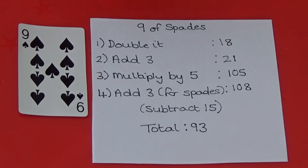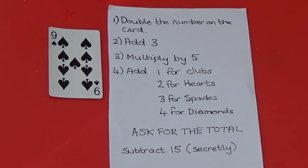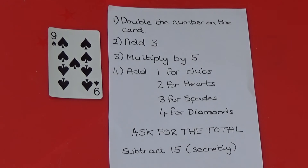Once I know the score is 108 I secretly subtract 15, which gives us 93. The 9 tells us it's a 9, and the 3 tells us it's spades. So we know the card is 9 of spades. I am going to show you one more example.